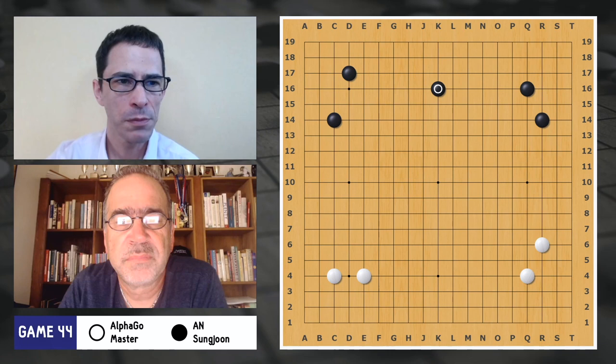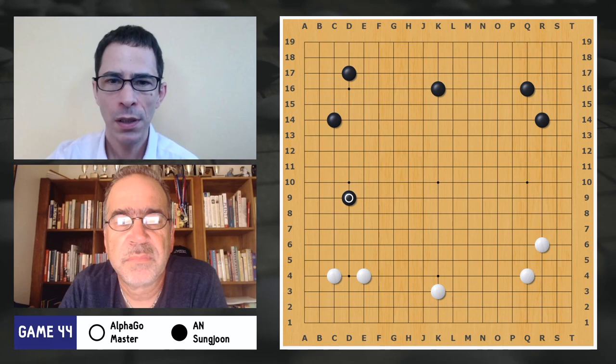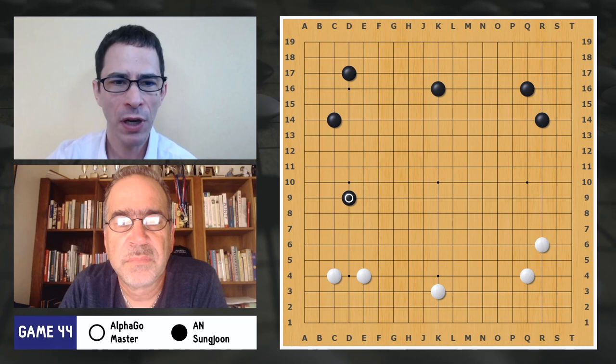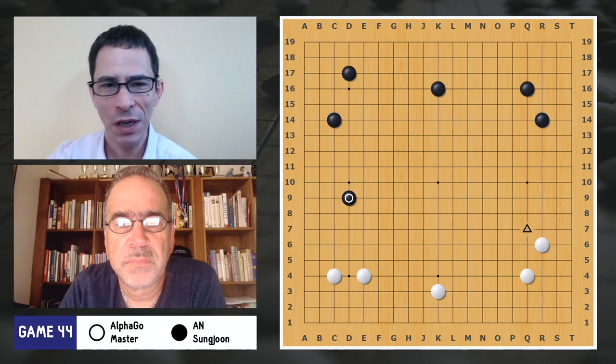The winning percentage is still perfectly fine for black. Black extends here — this is still okay. This is a point where you're going to see computer programs suggesting a shoulder hit, something like this. Even now I don't really understand completely how it's working, so I think it's natural that human players would not be playing that at this time.